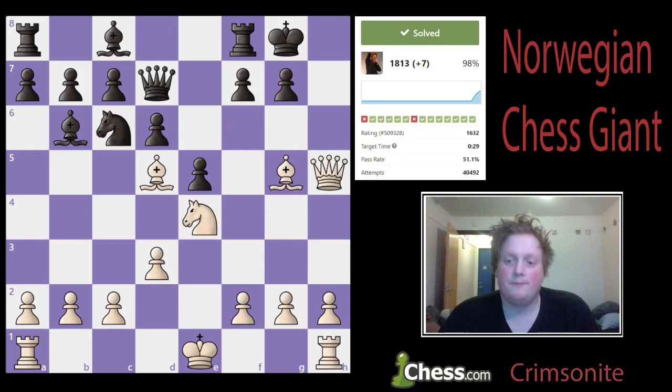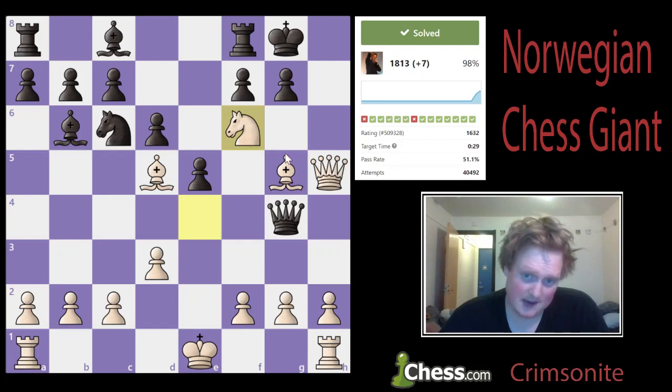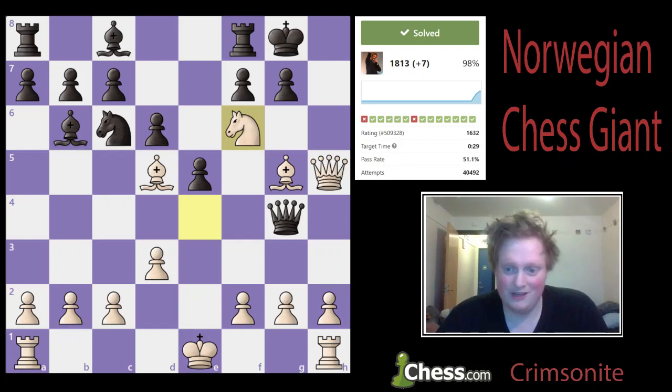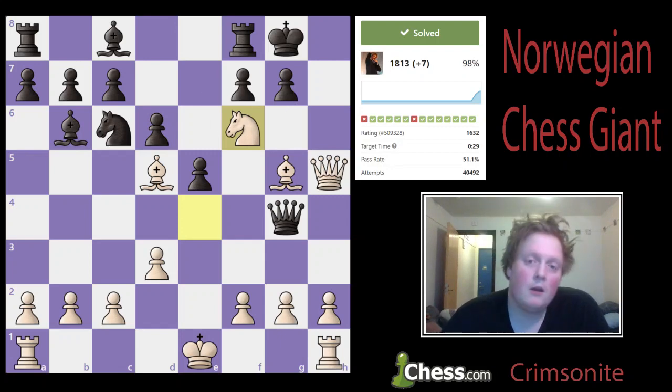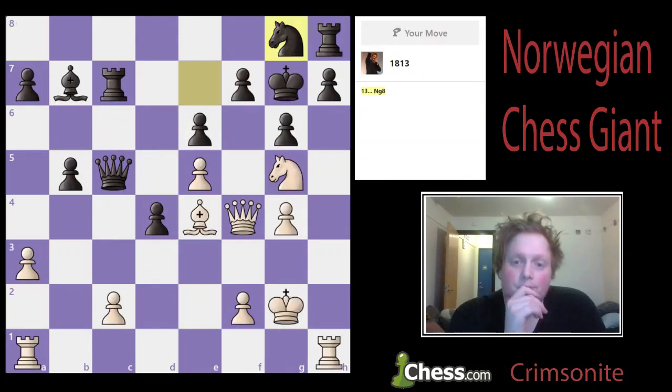That one was quite nice. Once you spot that the pawn on f7 is really pinned down, then you can look at the forcing move knight f6, because that's what I initially looked at anyway — knight f6, g captures f6. But if bishop captures f6 there, we just lose our queen for nothing. But then I saw that the pawn was pinned, and then I saw we have a check on g6. Quite nice. Knight g8.